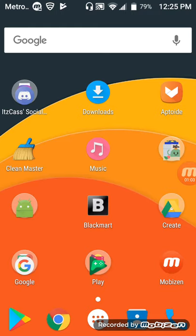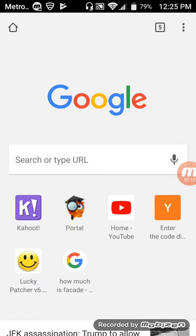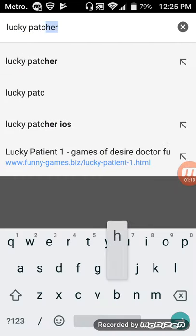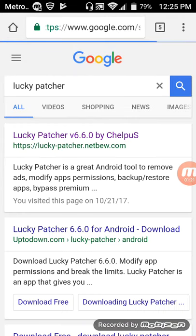What you have to do is go to Google Chrome, and once you open that up, you want to search Lucky Patcher in your search bar. Click on the first one — for me it says Lucky Patcher version 6.6.0 by Chalpas — you'll want to click on that one.